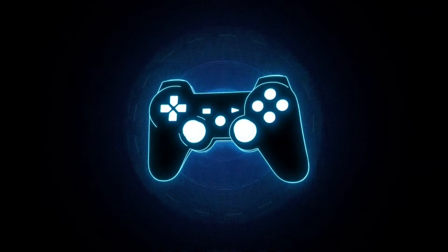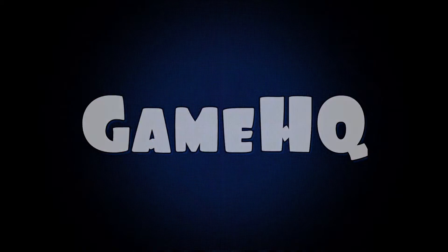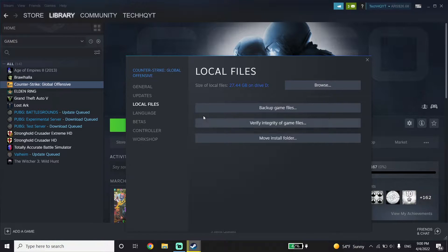To fix CS:GO crashing or freezing, first open up Steam, then click on Library. Right-click on CS:GO, go down and click on Properties. Now click on Local Files and then click on Verify Integrity of Game Files. Go ahead and verify your game files.